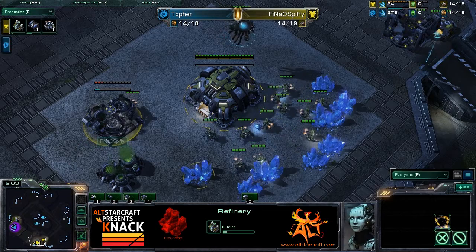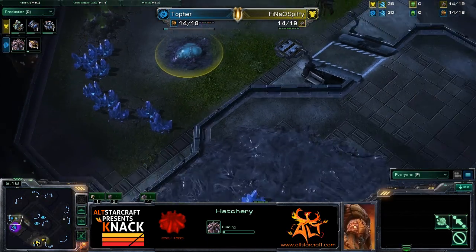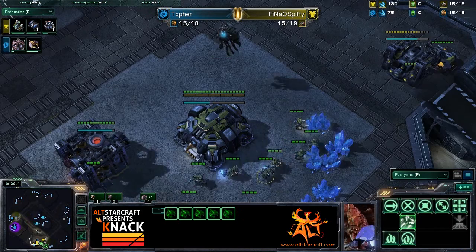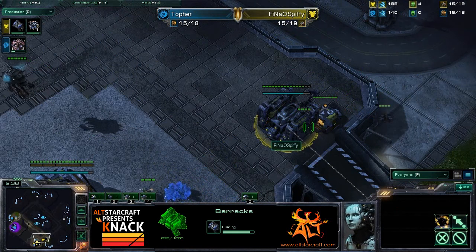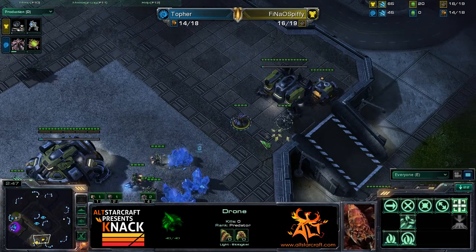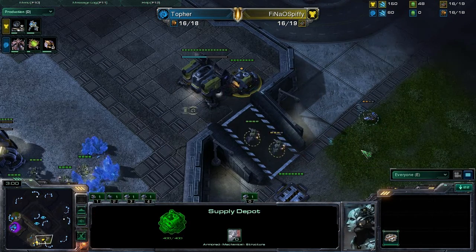We do see Spiffy opening up with gas here at two minutes in, so it could be a little bit of a tech pattern for Spiffy as we move forward. In the meantime, Topher is going to go for a 14 hatch — very early hatch, rushing into it just a little bit. We'll see how his hatch first is going to play out. He is sending out a scout, and his drone is in a pretty decent position to get some more scouting done, trying to block the wall-off and slowing down the Supply Depot timing just a little bit.